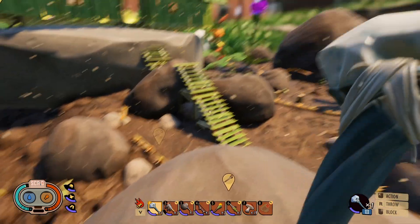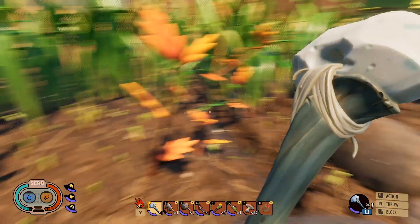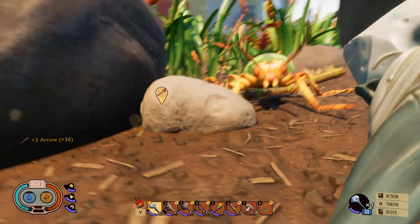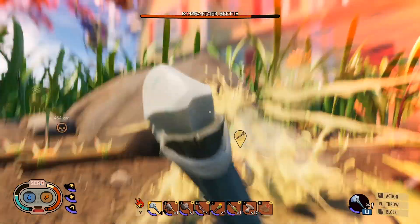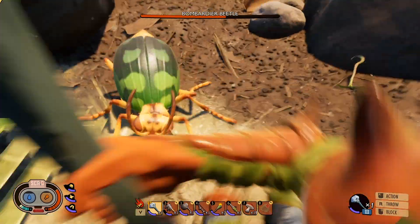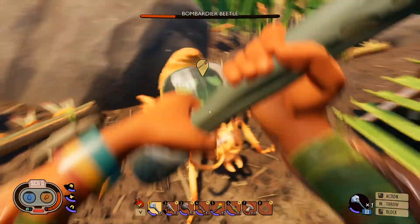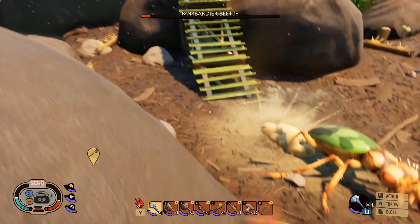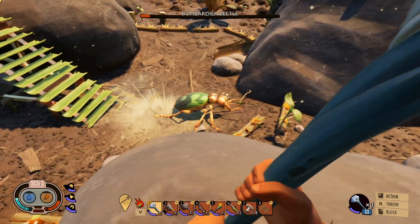So needless to say, every base comes with its own problems, I guess. After seeing these spike traps I kind of want better traps — they're not very good. We need to stun this dude. Can you get stunned? Oh my gosh, just get stunned already!